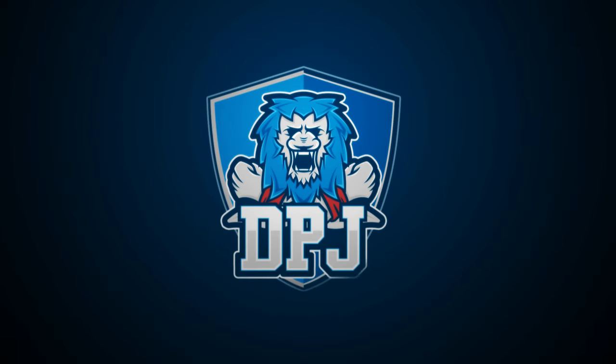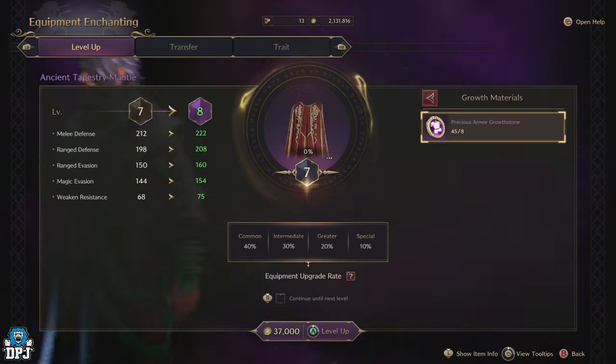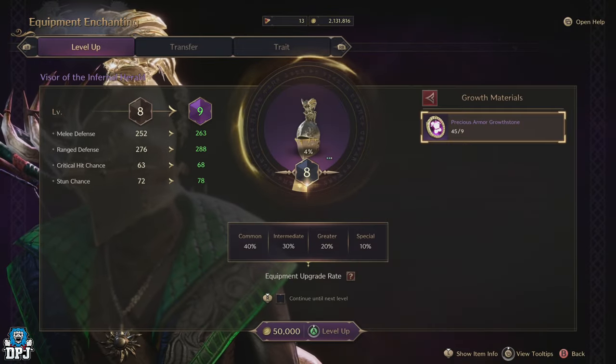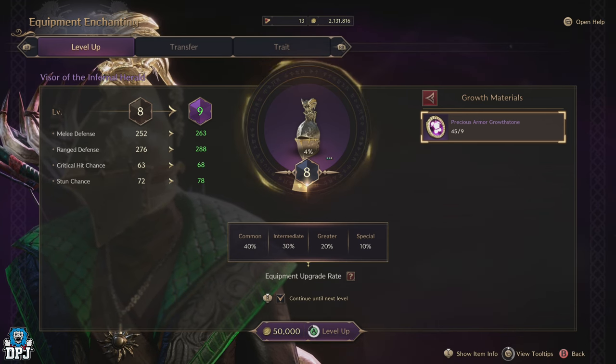In Throne and Liberty, you'll eventually get to a stage of really needing those precious armor growth stones in order to max out and level up that epic armor. In this video, I bring you the best way and the best farm you can do to get these precious armor growth stones and do so efficiently.